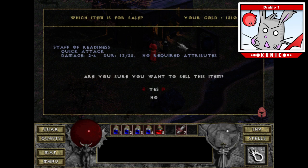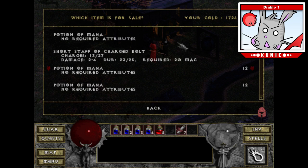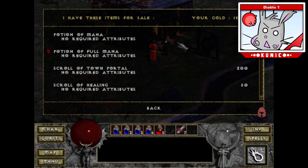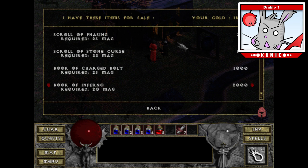Indeed, that was a correct theory. Very old-school in this sense that you can only sell magical-based items to the magic dealer and purchase them from the magic dealer — same goes for other item types as well. Let's see what she has to buy. Sometimes she will have a book.